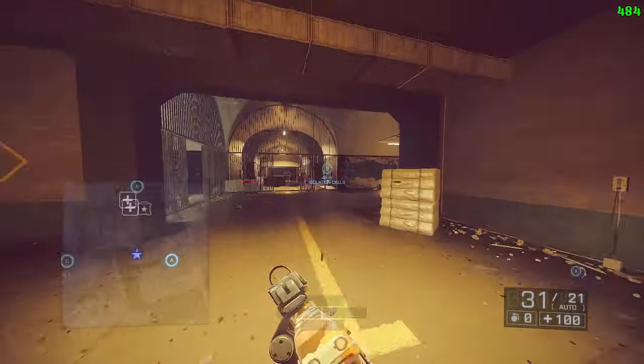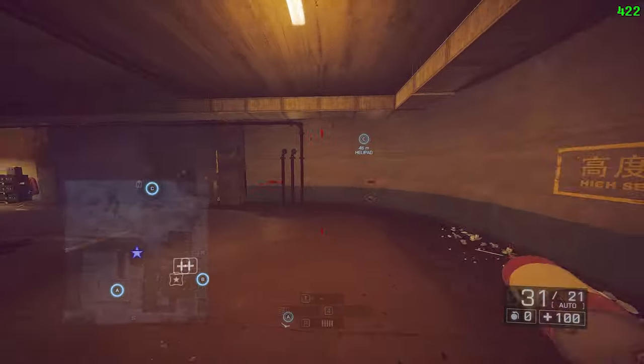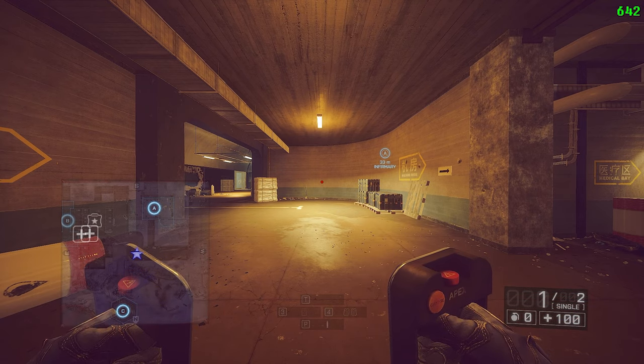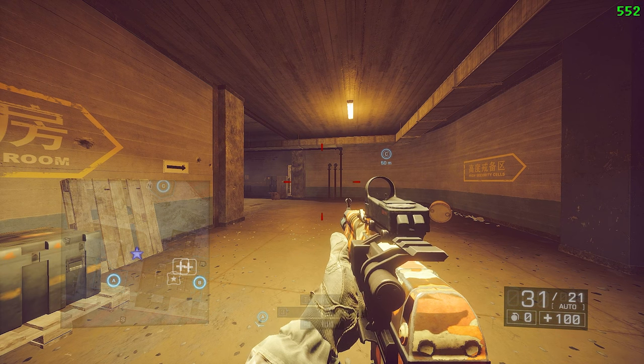It's a lot easier to aim. So: defibs out, sprint, jump, swap weapons, tap crouch while holding ADS the whole time. With a little bit of practice you'll get the hang of it.